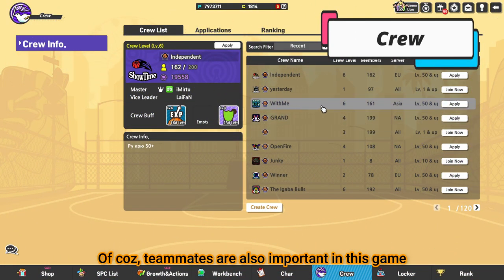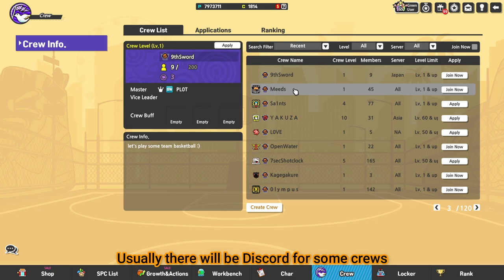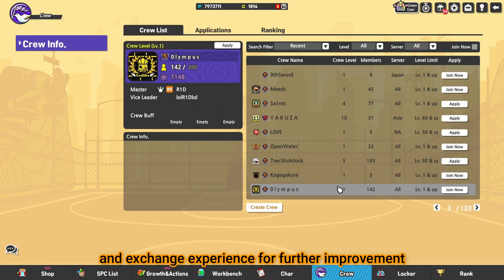Of course, teammates are also important in this game. Joining a crew will be the best way to find good teammates. Usually, there will be a Discord for some crews, so that you can check with them and exchange experience for further improvement.